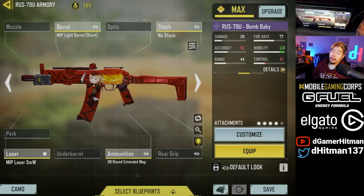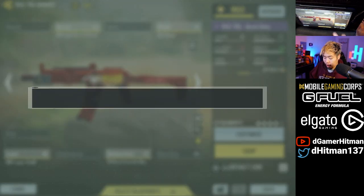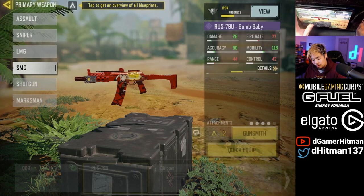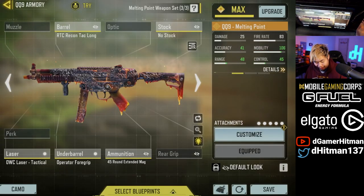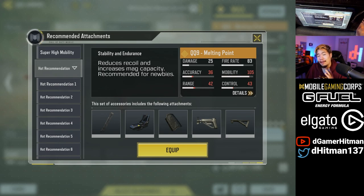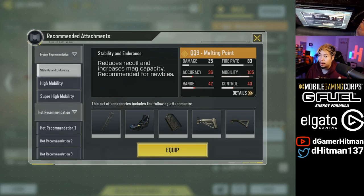To access the recommendation system, click on the gun you want to use, go to the Gunsmith section, and click the light bulb on the bottom right. You'll see Fast ADS — click that and equip it. Keep in mind not all SMGs have this Fast ADS. For example, the QQ9 does not have Fast ADS. Make sure you have a gun that uses the Fast ADS — I use the Kilo Bolt, but you can use whichever you like.